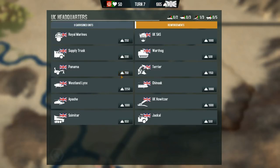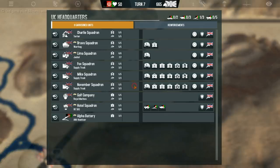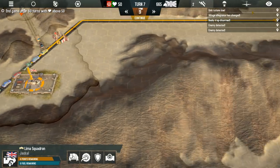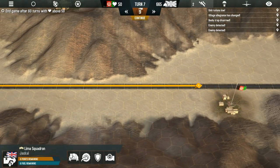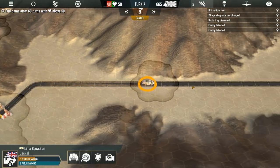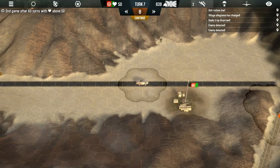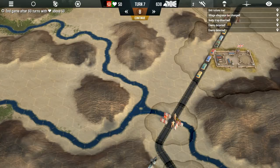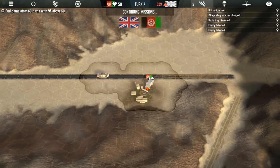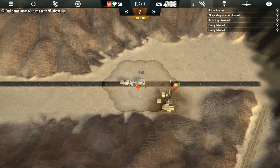I'm going to get a Royal Marine unit and I want to get another Panama, but I don't think we can really afford it. So I'm going to use the Jackal to pick up this Royal Marine unit and maybe even start another roadblock before this village. I don't like this huge open country — it's pretty creepy. We'll end there, hoping that we find some more bombs at these roadblocks. It's actually a good idea just to check for IEDs in the area.